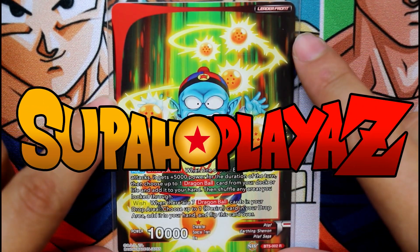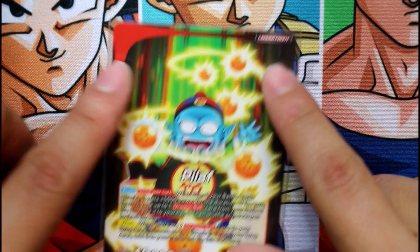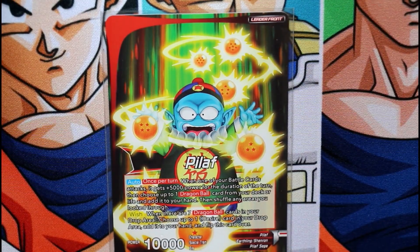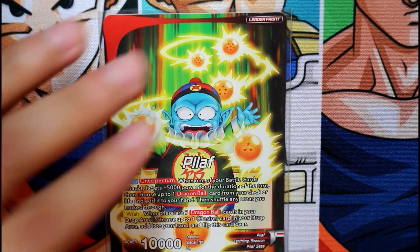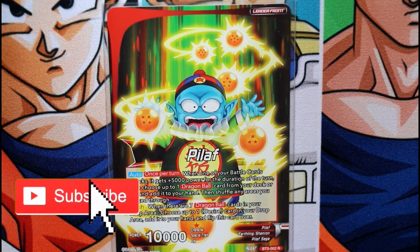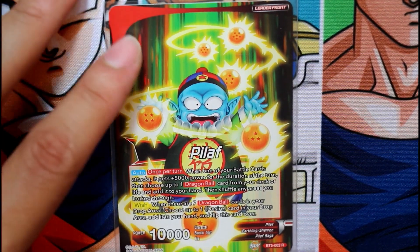What's up guys, it's your Super Players back at it again with another deck profile. This time we got Pilaf — the wish leader, the red one. We have the green one, the blue one, and the red one. If you're new to the channel, be sure to subscribe and hit that notification button so you can get all those super cool deck profiles and battles.